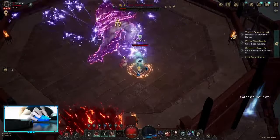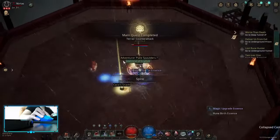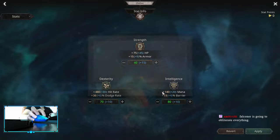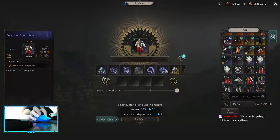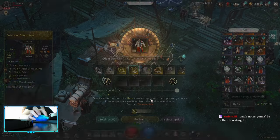I was doing this speedrun basically to test the barrier build. I really wanted to do barrier build. And I did barrier build after I finished leveling up to 100, and I was not happy about it. Barrier build requires so much investment — it's crazy.